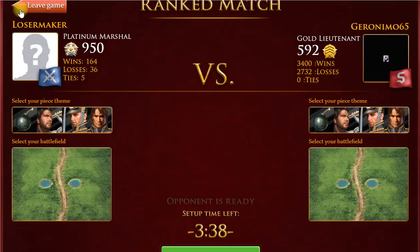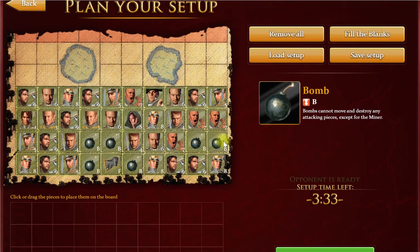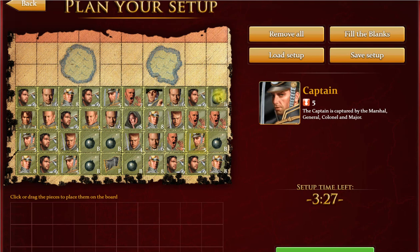Hi guys, I'm here with a game versus Geronimo 65 — he is a gold lieutenant. This is the setup I've chosen to use. I sometimes also swap that bomb for the captain, depending on who you're playing against. Against higher players, I like having this bomb in the front row sometimes — it sort of slows them down with a counter-attack.